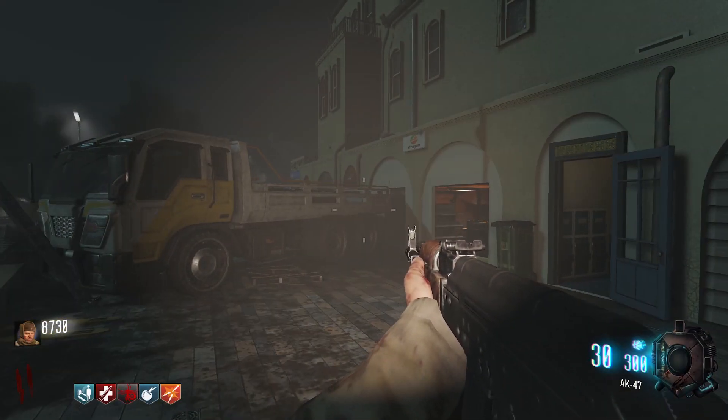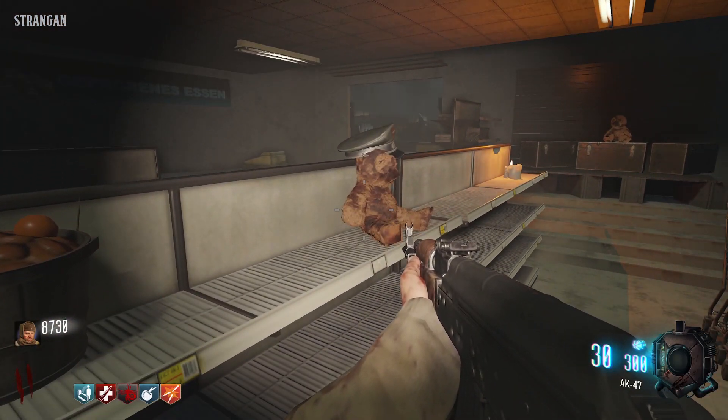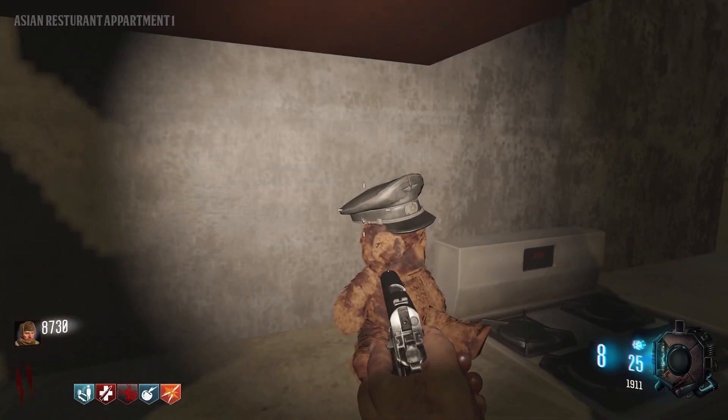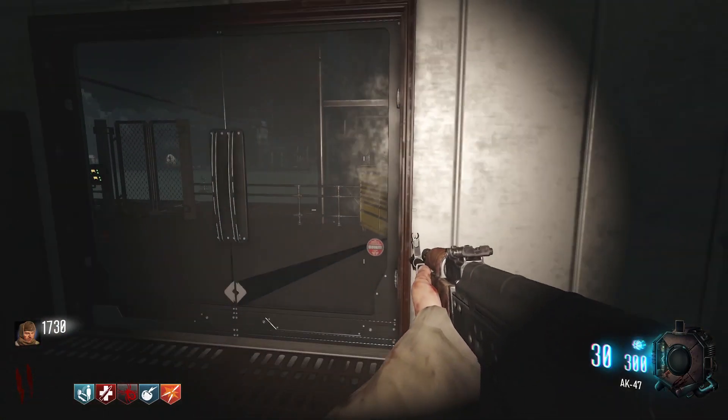If you want to activate the Easter egg song, you'll need to interact with the three teddies around the map. There is one in the staging store on one of the shelves, one is in the kitchen of the first floor apartment in the building with the Asian restaurant, and one is at pack-a-punch — you'll need a jump to activate that one.